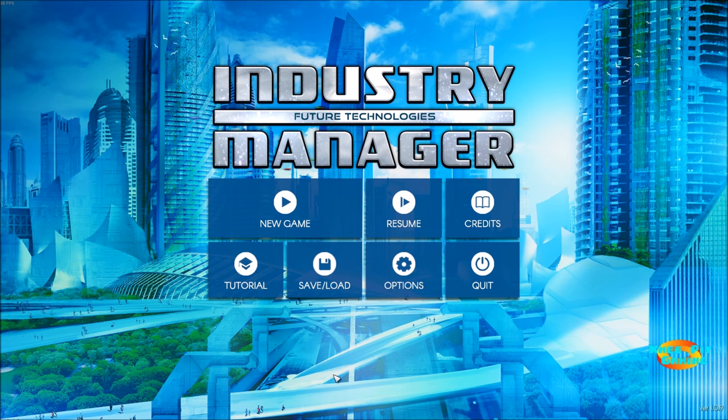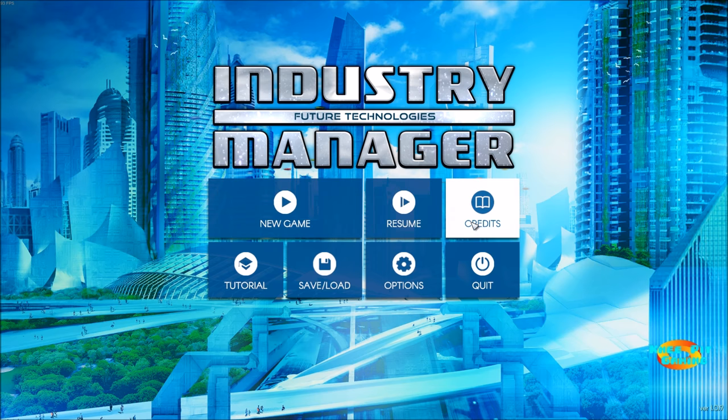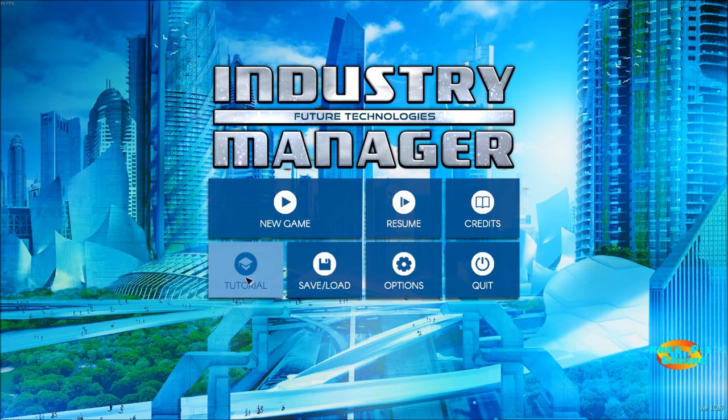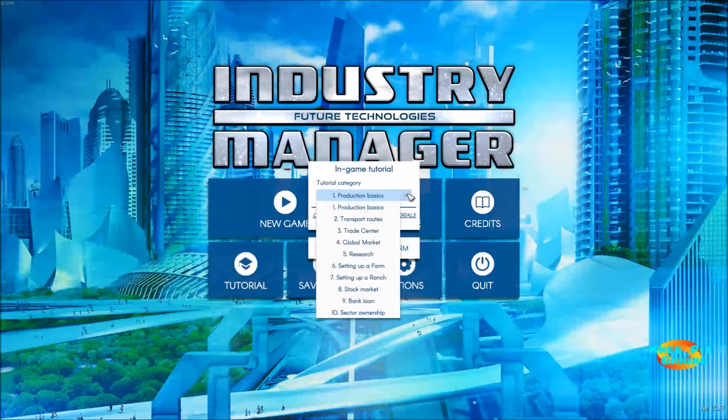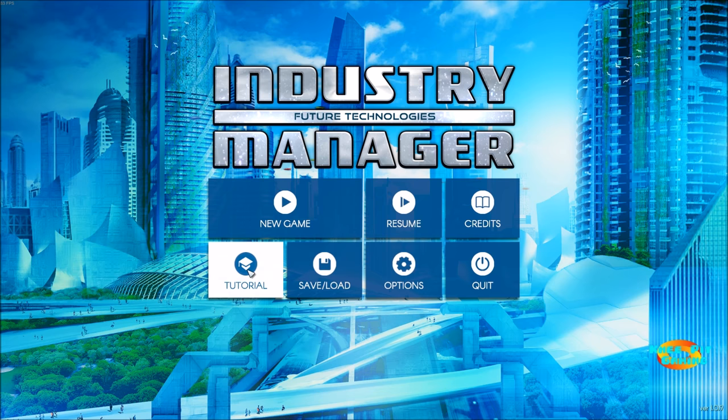Starting at the main menu, we've got basic options: start a new game, resume a previous game, look at the credits, and a tutorial section which I highly recommend. There are 10 different tutorial sections available, and they're also accessible within the game itself so you can always get back to them. They take about 10-15 minutes depending on how much time you spend in each section.